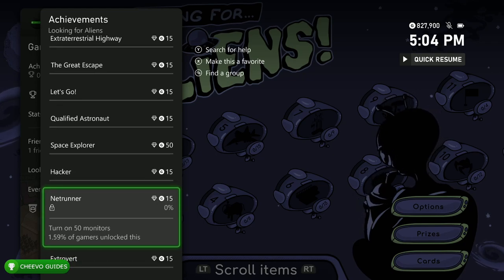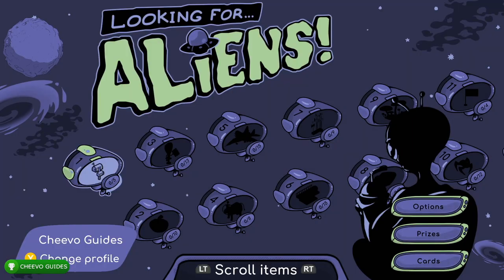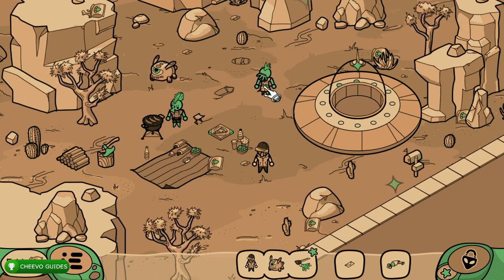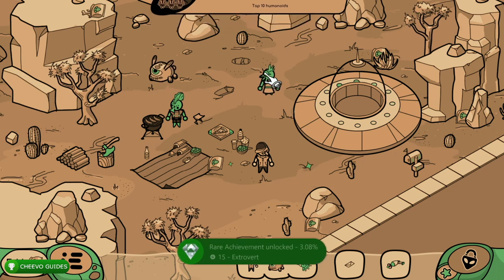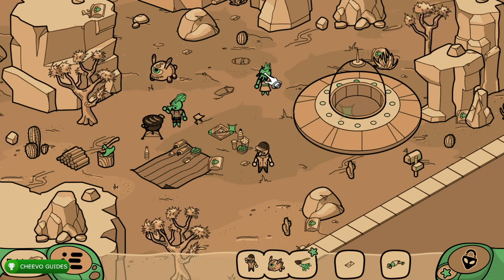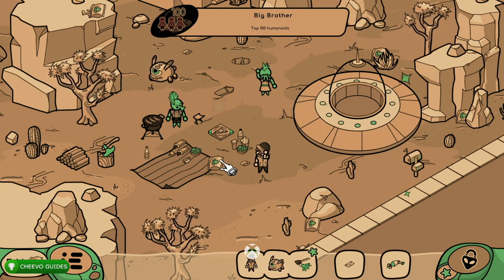We also have achievements for eating 100 items, interacting with 100 humanoids, and turning on 50 monitors. Once you start up the first level, just tap on one of the aliens 100 times — you'll unlock two achievements, one for interacting with 10 humanoids and another for 100 humanoids. Keep interacting with that same alien until you unlock both. Every time you start a new level there's a cutscene or dialogue — press Y on Xbox or Triangle on PlayStation to skip it.